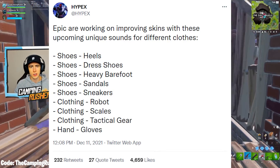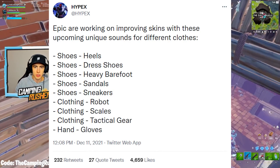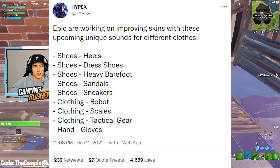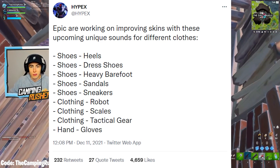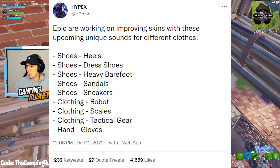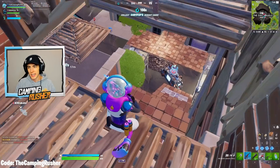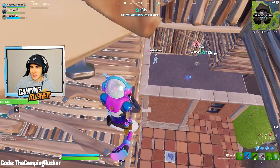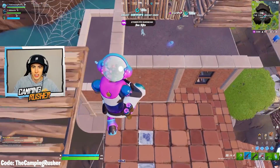Here's that skin feature I was talking about at the start. Epic are working on improving skins with upcoming unique sounds for different clothes. Shoes, heels, dress shoes, heavy barefoot, sandals, sneakers will all have different sounds when walking. Clothing types — robot, scales, tactical gear — when moving, based on the type of clothing you'll have, it'll sound different. And then gloves on your hands. I love that — it's super detailed and something I honestly wouldn't have even thought of, but of course it's a good change for the game.